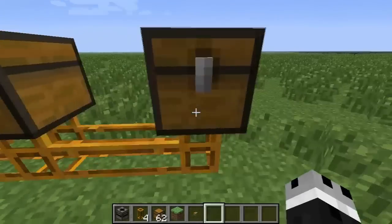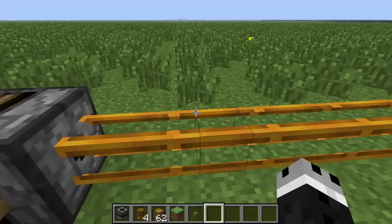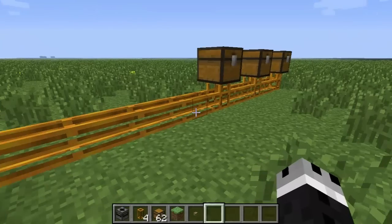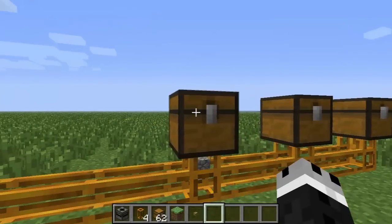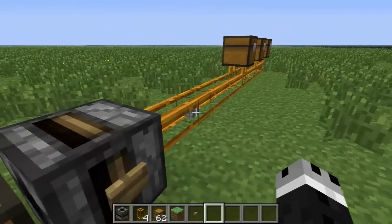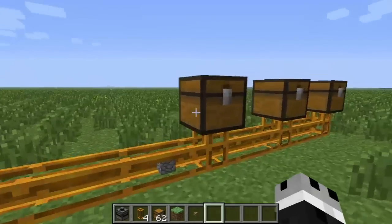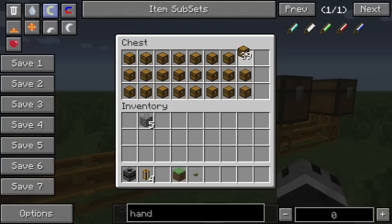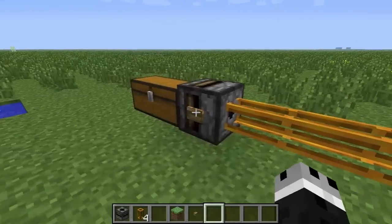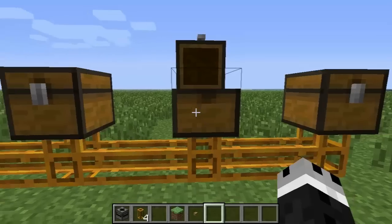An important thing to know is that whenever you send an item down a pneumatic tube, it is always going to go to the first available inventory. So if I hit this, it's going to go to this chest right here. No matter how many times I click it, it's not random — it always goes to the first available inventory. Now if I fill this chest up, clearly we can't put cobble in here. So what this is going to do is send it to the next available inventory. It can't go in this chest, so it sends it down the line into the next chest. And there's our piece of cobble.